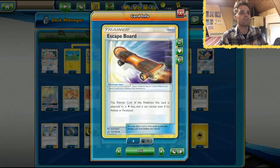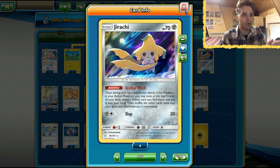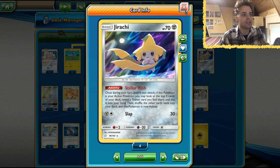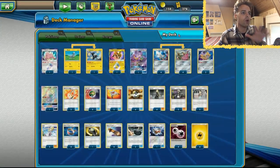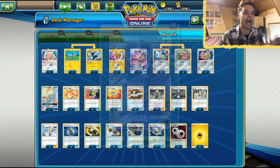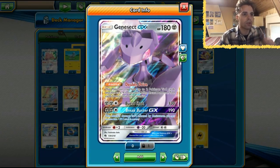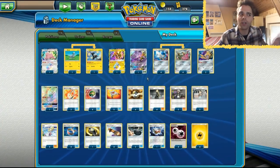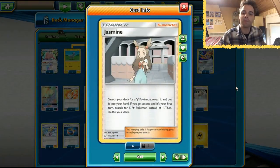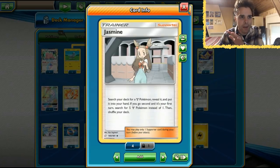We have Escape Board, which is perfect with this deck. We also have Jirachi here with Stellar Wish — the best card in the format of Team Up — which will make sure our consistency works out. We have one GX we want to use: Genesect GX, which allows us to attach two tool cards via its Dual Drive ability. That's awesome, and that way we can also play other GX cards.